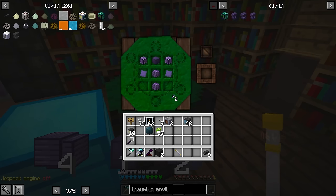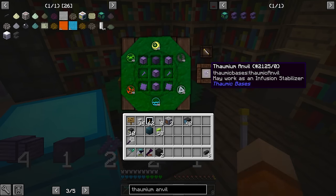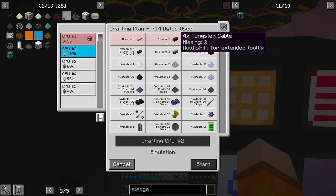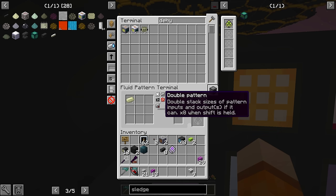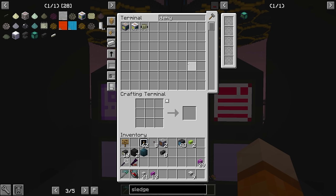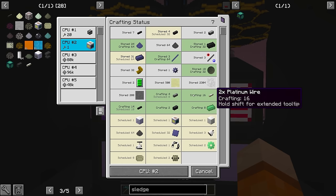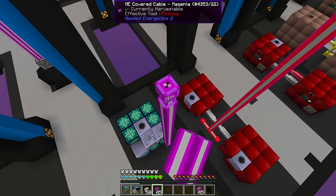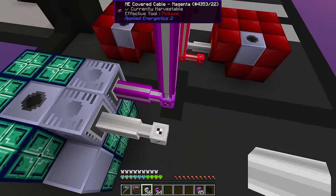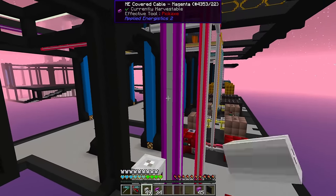I crafted and assembled the multi-block forge hammer similar to the one we have in the auto crafting system with the thaumium anvil inside, and I crafted a single block IV dehydrator which is the best we can craft at this point in the game. Additionally I also set up an EV dehydrator which we had for making rocket fuel. The IV one will be used for RE3 and the EV one for RE1 dusts.